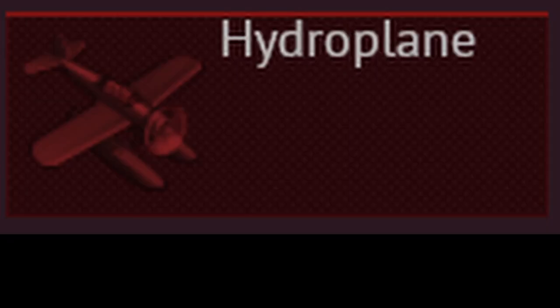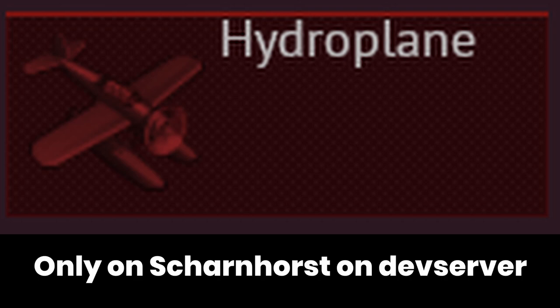That's it for the ships we could see on this dev server, and there are of course the scout planes — somewhat annoyingly only available on Scharnhorst for this first dev server, which I don't have access to, so I couldn't test this feature myself either. It seems pretty straightforward though. I'm not the greatest fan of relinquishing all control of your vessel just to have some fun in a floatplane, though the smokescreen the plane can set seems rather useful if you want to smoke your route in advance.